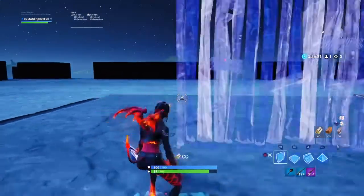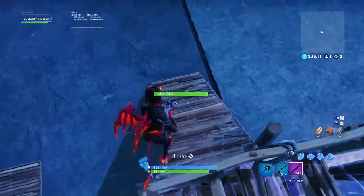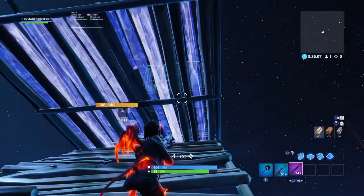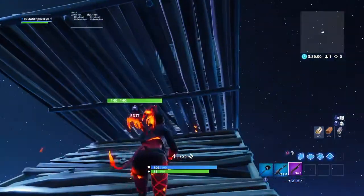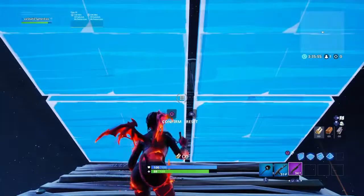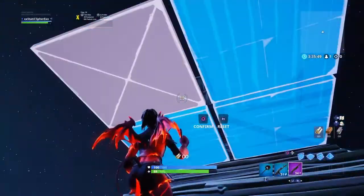Here's another trick to get an easy shot off on your opponent. Say they are up here and you're down here with a floor above you. You don't know what to do — maybe scissor jumping, going for a shot, or double ramping out. What you can do is edit the top of your ramp, floor right up to it, and reset it.